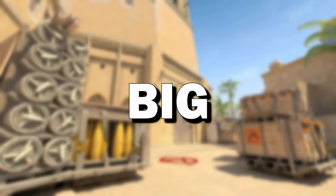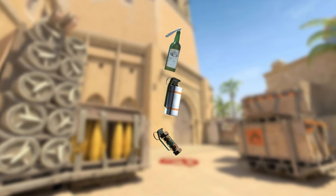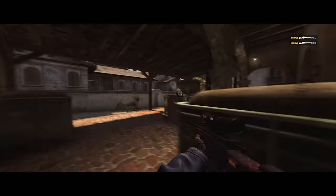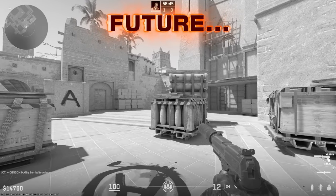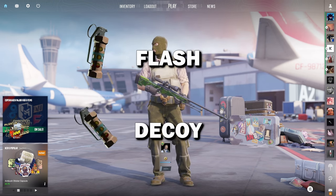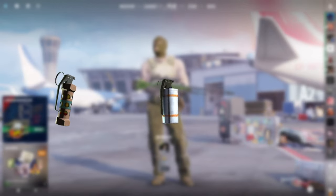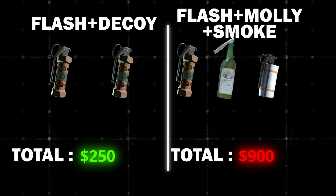The next big mistake most people make is randomly buying grenades with no intention. What's the point of buying free grenades if you're going to play aggressive and die before using them? It's better to buy the grenades that you intentionally plan on using before you die. For example, if you want to play aggressive, you might just buy a flash and a decoy rather than a flash, smoke, and a molotov. This will also help you out with your eco as most of the grenades won't go to waste.